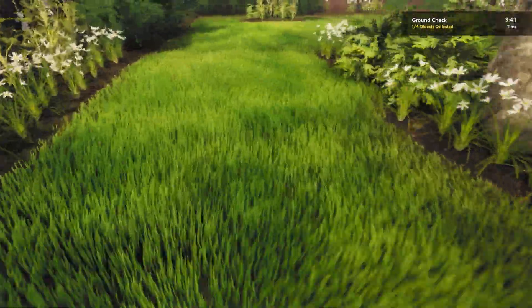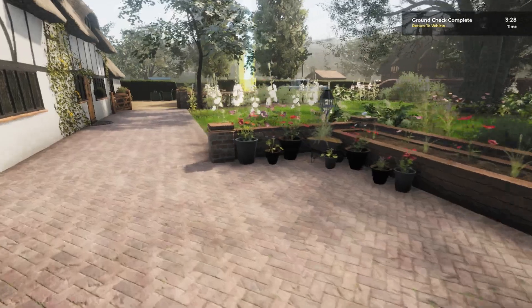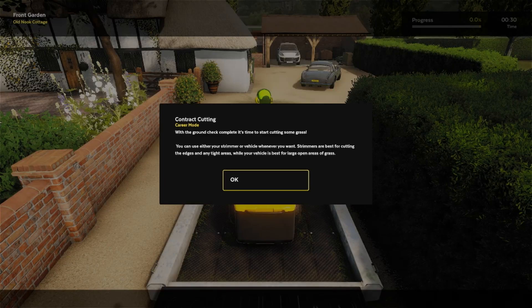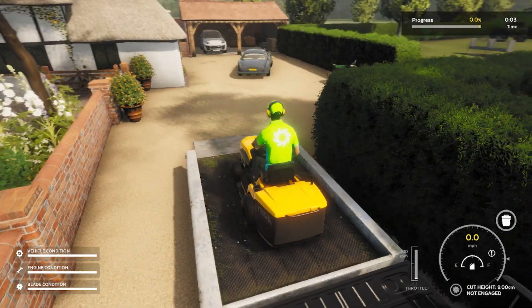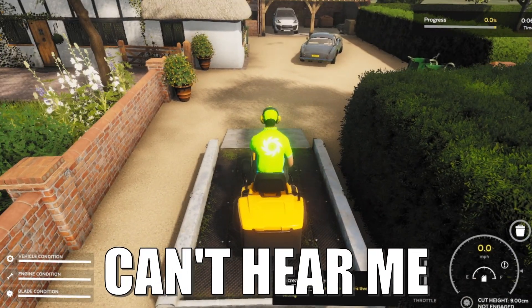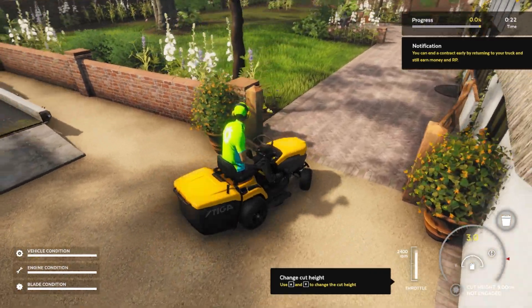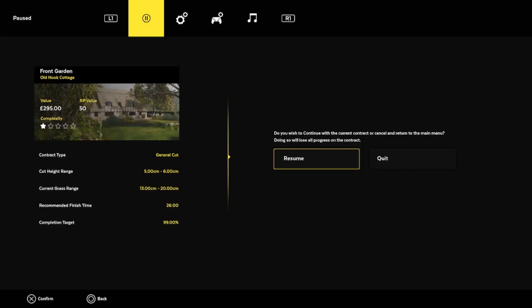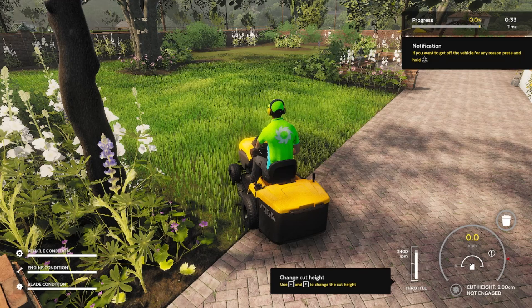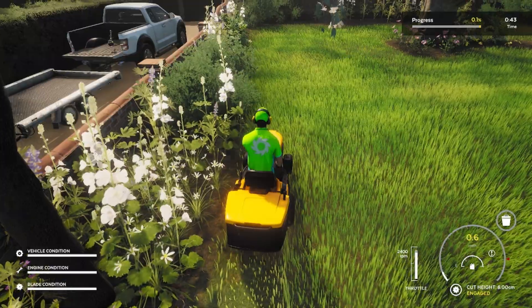Gotta go around and collect items in the yard so that I don't run over them and break the mower. Okay, I got everything. Apparently this is it — this is all I'm doing for $300. This is the mower I got, by the way. Cut height range five to six, okay, we'll do a six then. We are cutting now, we are cutting.